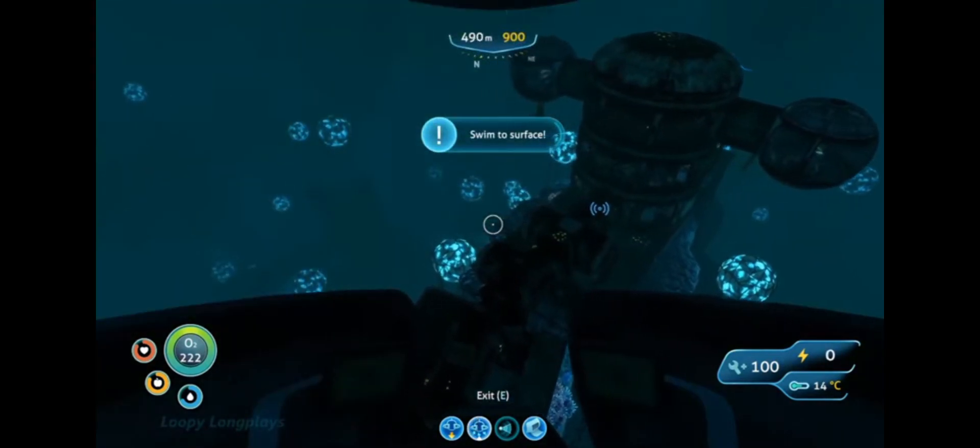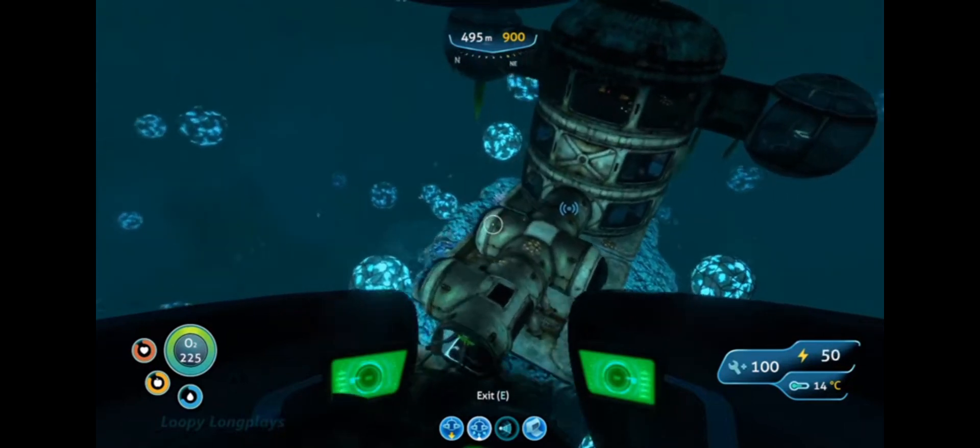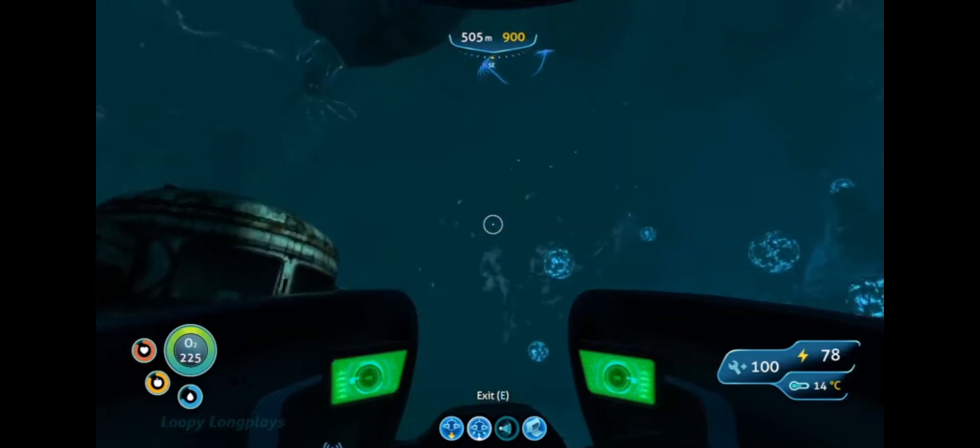Let's get on to the smaller creatures in the Grand Reef. You can find hoop fish, boomerang fish, and eye-eyes here, along with some spine fish, bladder fish, and spade fish.